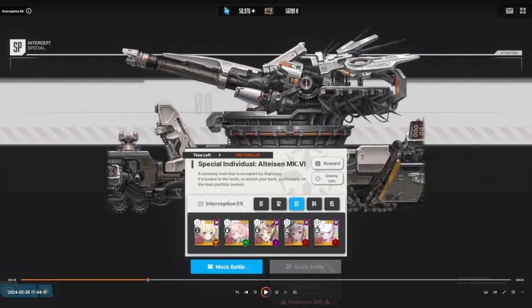This is the team I used to first clear the Train: leader Noir, Biscuit, Modernia, and Alice. I use Alice because this boss's elemental weakness is fire. If you get OL gears for Alice, you'll actually be able to run through a lot of the parts the Train has. The stat you want to roll on Alice's OL gears is max ammo capacity. The first time I cleared this, I rolled three max ammo capacities and was able to do it.